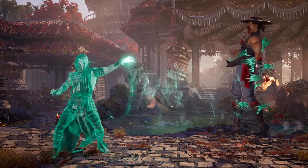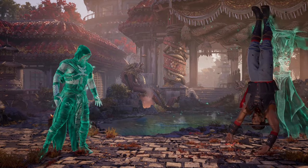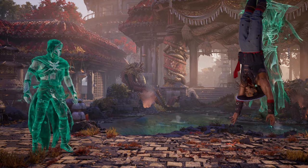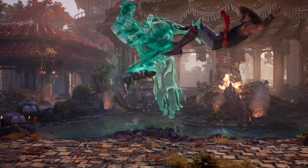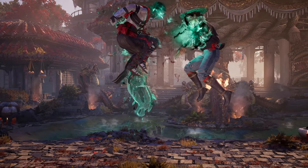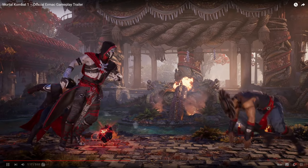He goes for this forward 3 into our first time seeing the EX levitate or lift. The animation is pretty cool — he lifts them up, then gets one of the souls to come out and just hold them there for a while. Then goes for this 2-4-2 looking string that just looks pretty standard and knocks the opponent down.